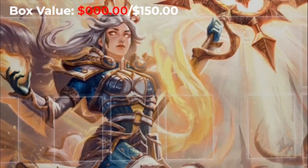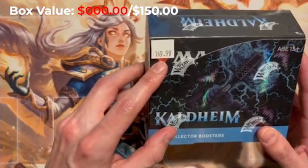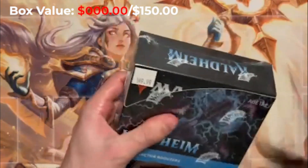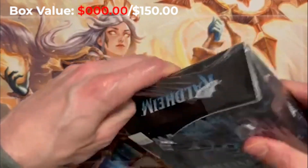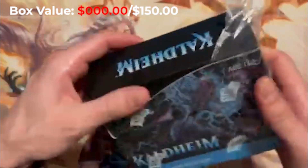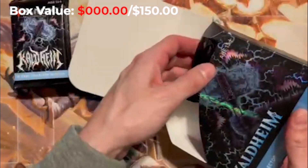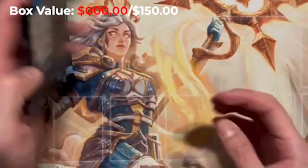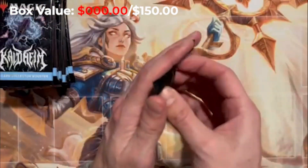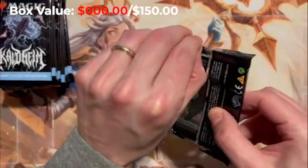Alright ladies and gentlemen, welcome back to the channel. Today we just have to go back to Kaldheim — got the $150 sticker here. I think these boxes are undervalued. We've got the Vorinclex, you can get the Phyrexian foil in here — it's like $120, pays for the whole box almost. These things are too cheap. I got ten dollars off a box because I got a case, so about $150 out the door. Let's see if we can hit $150 in value.